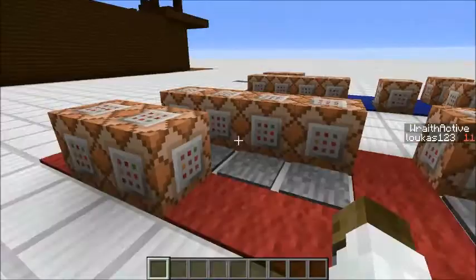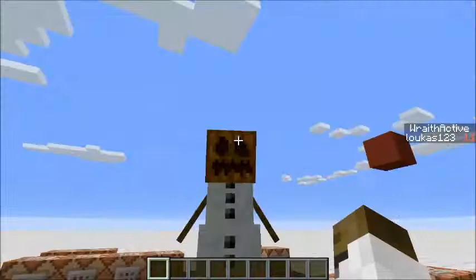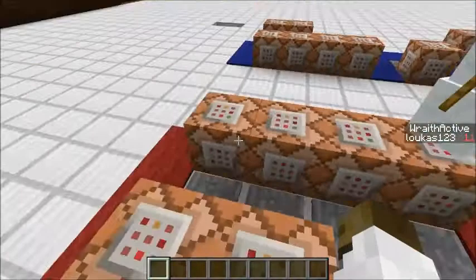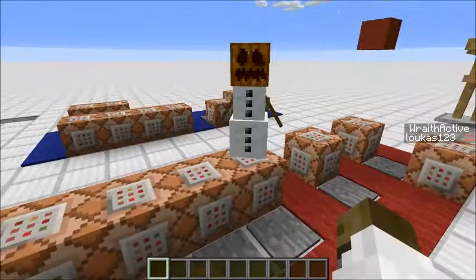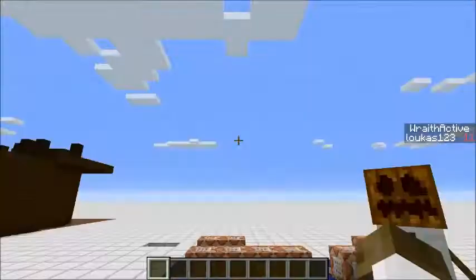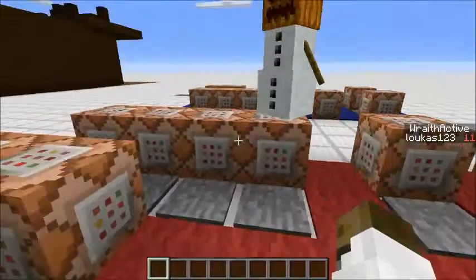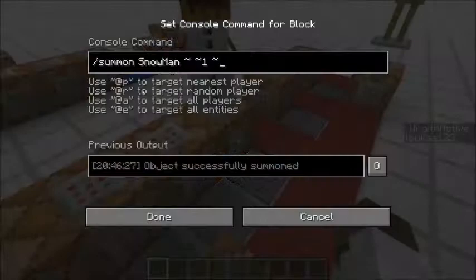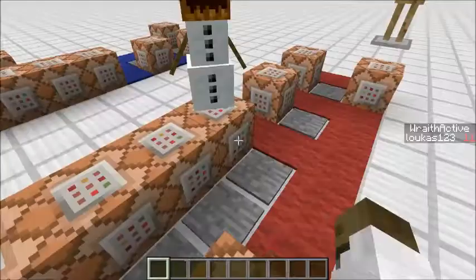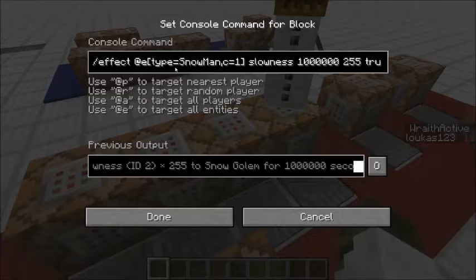Then we summon a snow golem and give it slowness and invisibility. I summon the snow golem and apply slowness as quickly as possible so it won't move around — this will be the core of our sentry. The effect command targets entity type equals snowman, closest equals one so we're not affecting all snow golems. Slowness is set with the highest possible integers, and then we also give it invisibility.